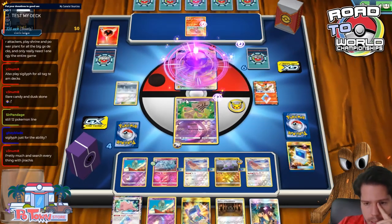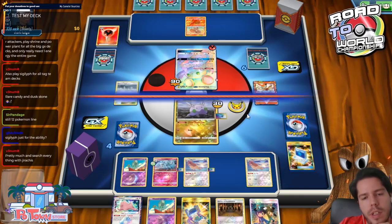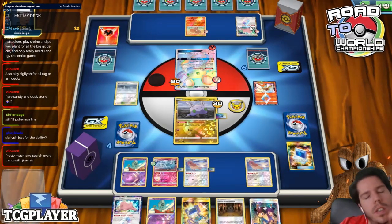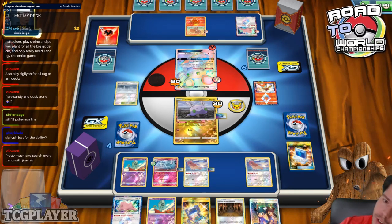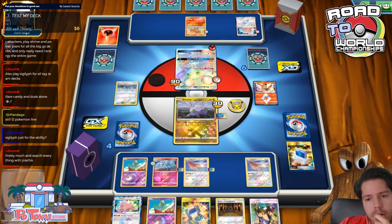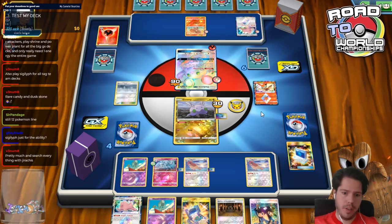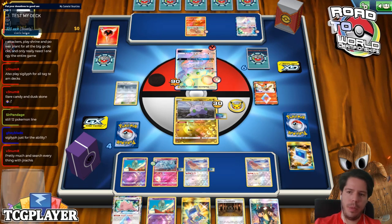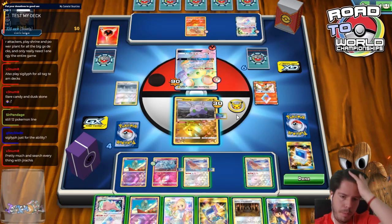The shrine damage doesn't matter. Let's promote the Gumii — no items for my opponent: no Pokégear, no Acrobikes, no Fiery Flint, no Fire Crystals. Yes to a supporter — that's fine. This deck is honestly surprisingly good. Color me impressed with B.E.M.